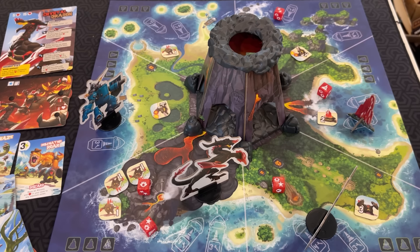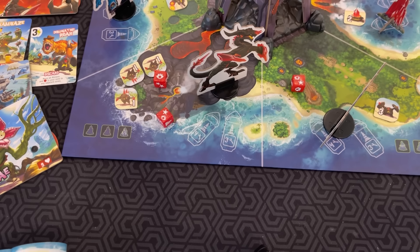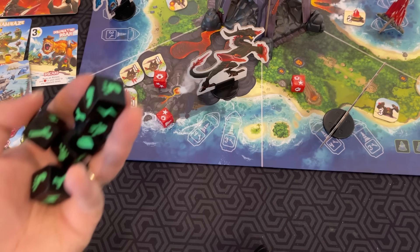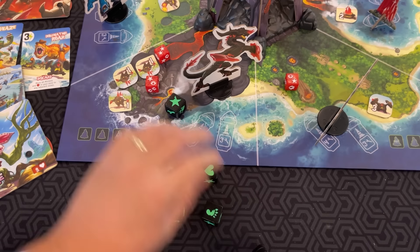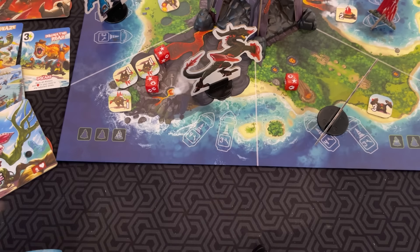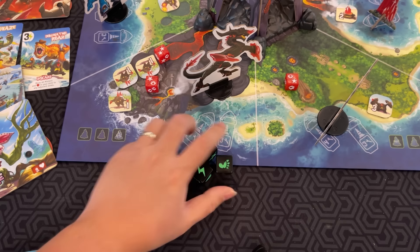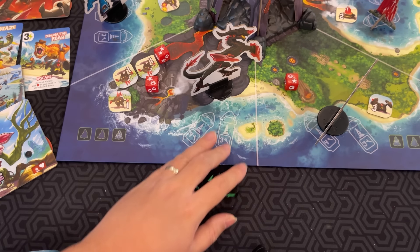Once the boss is finished with his phase, it's time for the monster phase. In classic King of Tokyo fashion, you take six dice and have up to two re-rolls — so basically three different rolls total. Like in classic King of Tokyo, you can re-roll ones that you kept before.